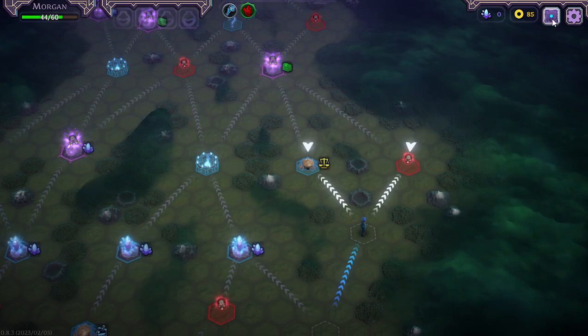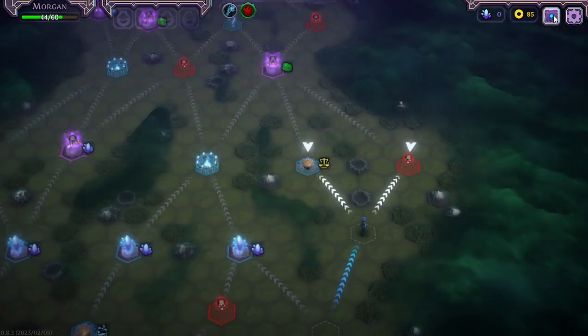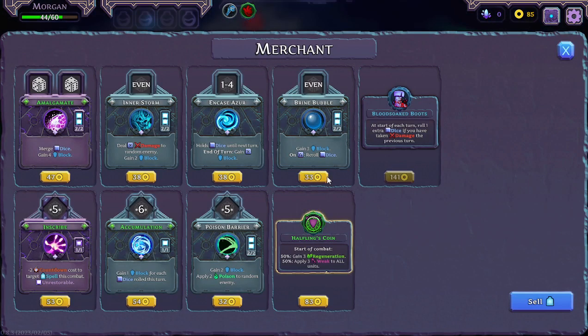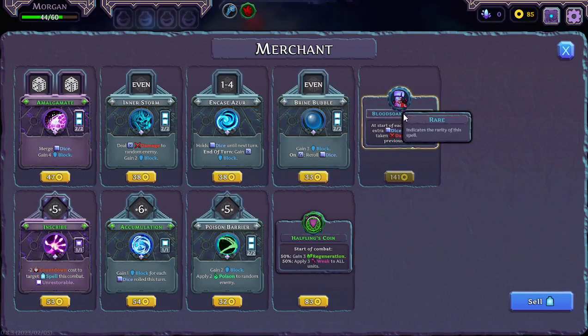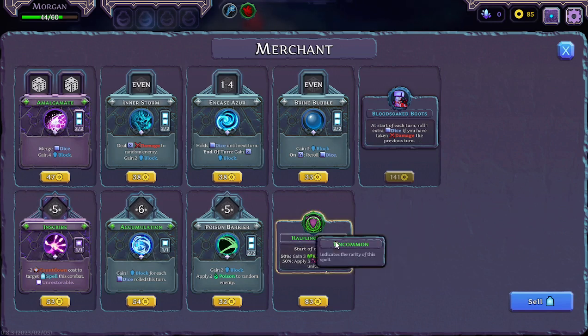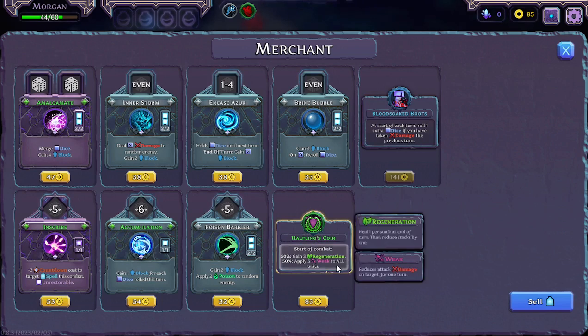That top-right square opens and closes the panel. Which way am I going — this way. There's a shop here. What is this — Blood Slide Boots, some sort of equipment. It's a rare: at the start of each turn you can roll one extra dice if you have taken damage the previous turn. That's quite cool. It's equipment even though it's technically a coin.